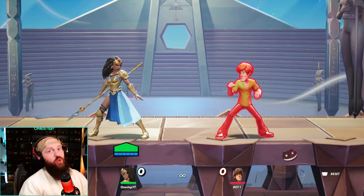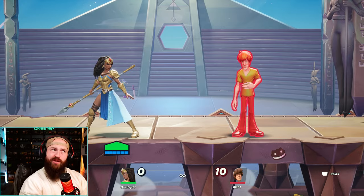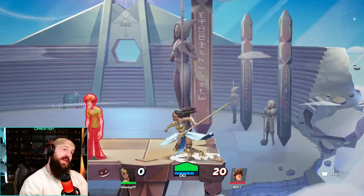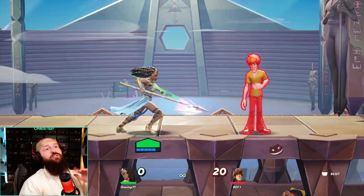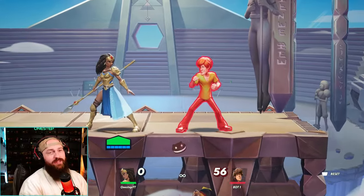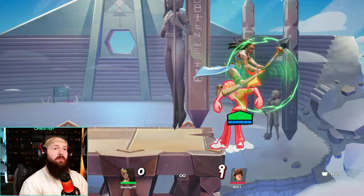Her up attack can be charged, which is great because you can let go when you want to attack your opponent, get more damage, get more knockback. By itself it's got pretty good range both horizontally and vertically — it's also kind of a good edge guarding tool as well. You can also charge your neutral attack, and this move does break armor by itself. The more you charge it, the more damage and knockback you do. Your down attack held will also break armor because it is multi-hitting.